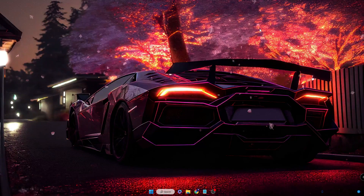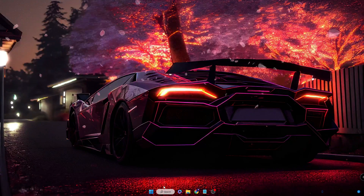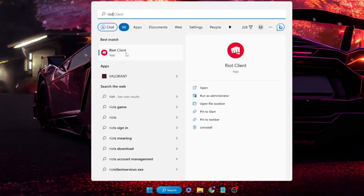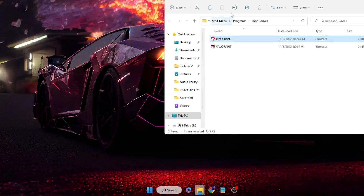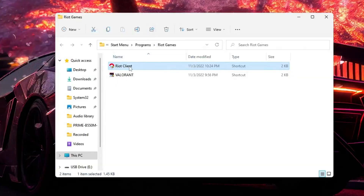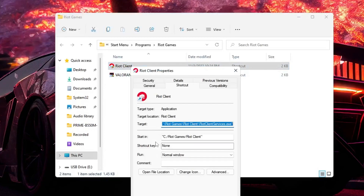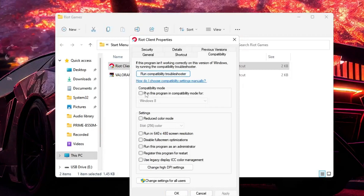Click on your Windows search, type 'Riot', right-click on the Riot client, then click 'Open file location'. Here you will get the Riot client icon — right-click on it again, then click on 'Properties'. Now click on the 'Compatibility' tab.